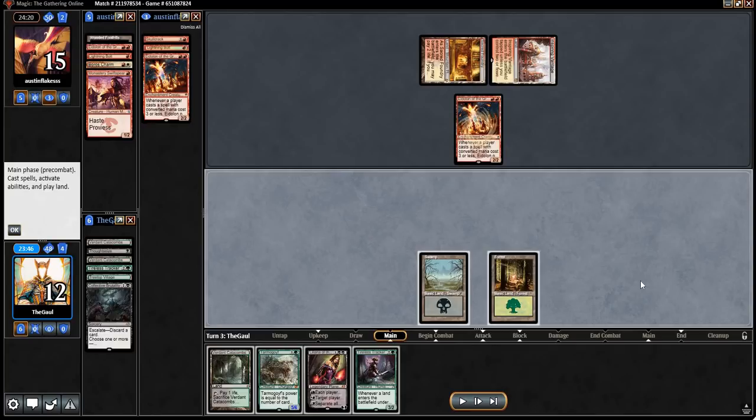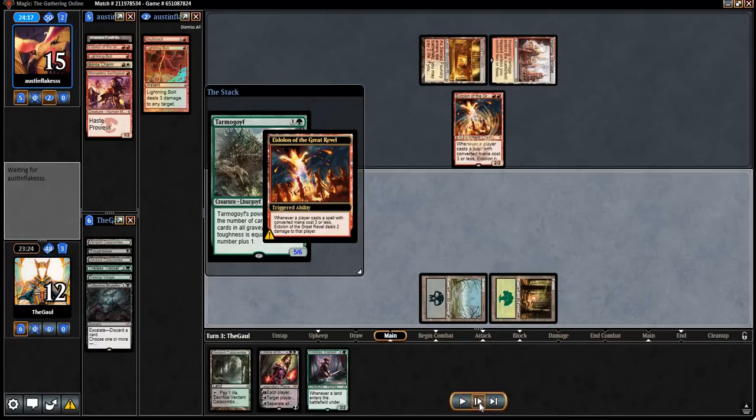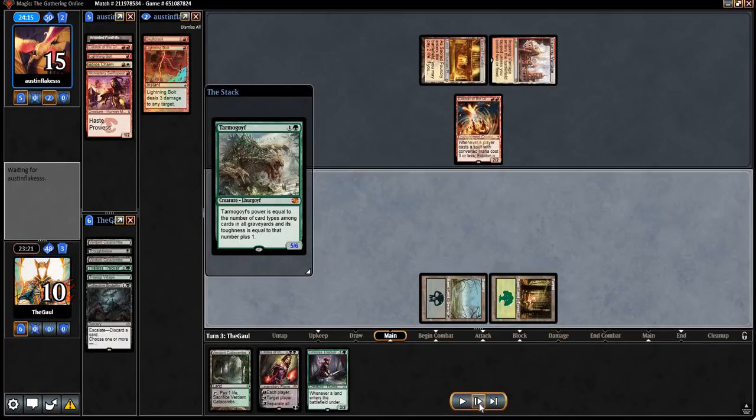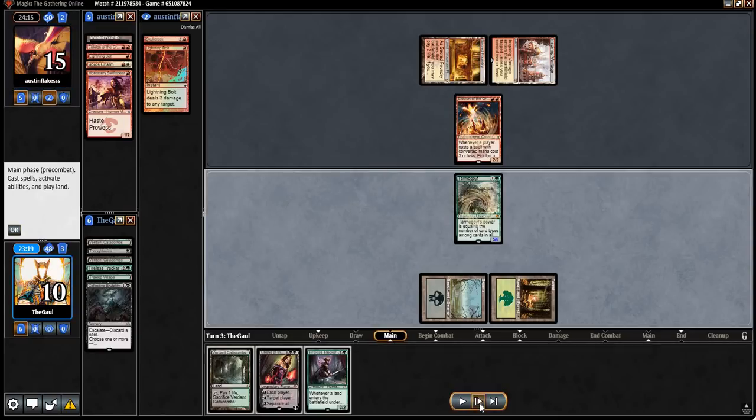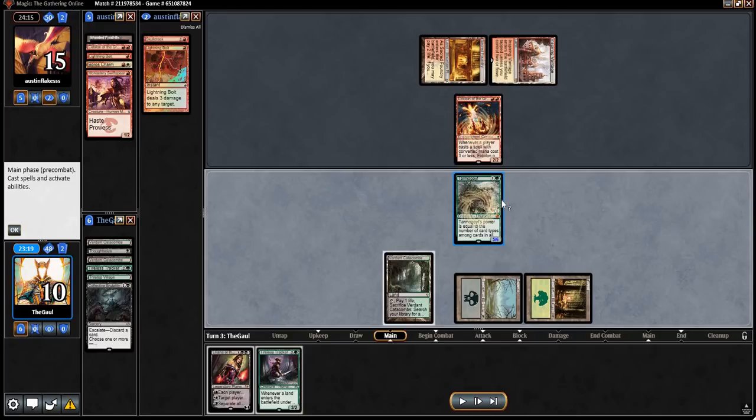Do we play the Lily and tick her down? That's certainly an option — it means we don't have to get anything out of our hand. But I kind of like the Tarmogoyf here. We're going to take two, and we have not answered the Eidolon, so that feels pretty bad. But here's the thing: Tarmogoyf is a 5/6 right now. That is an insane body, because remember, the Eidolon taxes them too — now they're at 15.